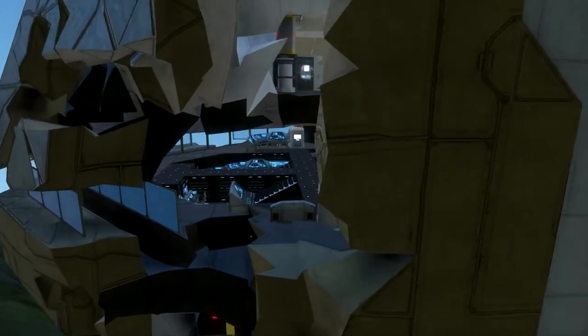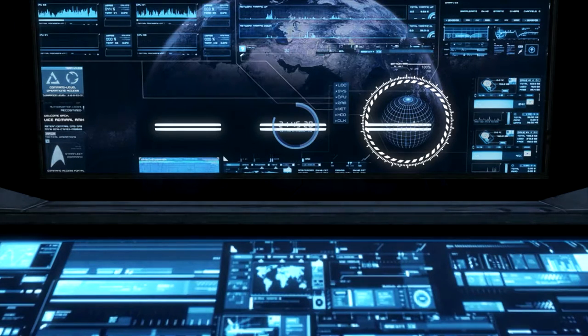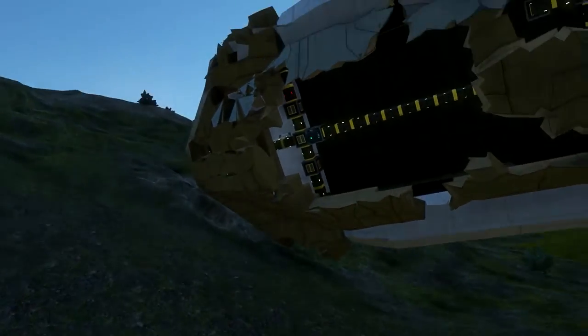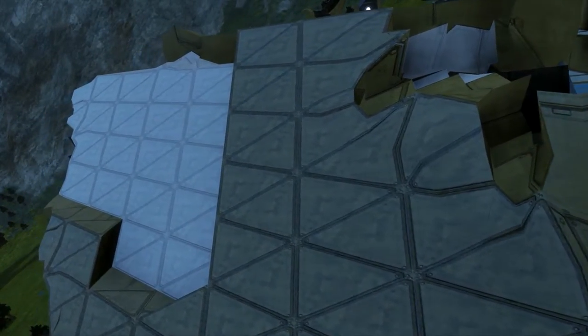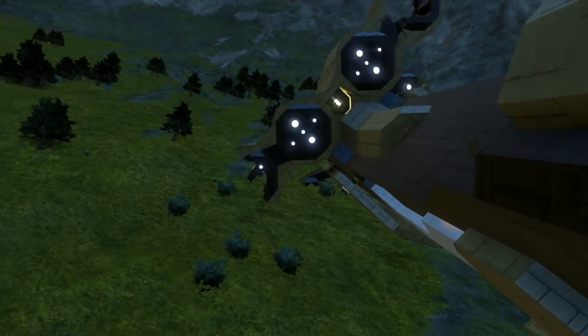I'm just gonna fly into the bridge — I think it's easy. Just gonna put all the power on. Holy crap, it's moving again — I have no idea why, because of the energy maybe. That's not my plan to roll it again, but I think it should stop now. Maybe the energy had too much effect all at once. Now it's stopped.